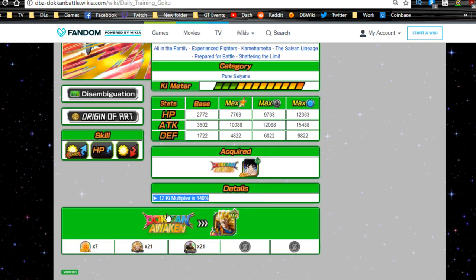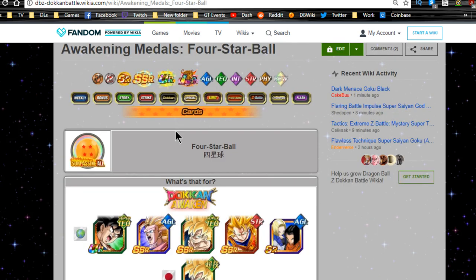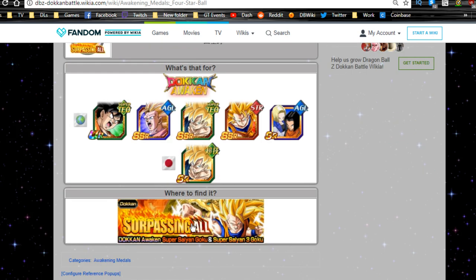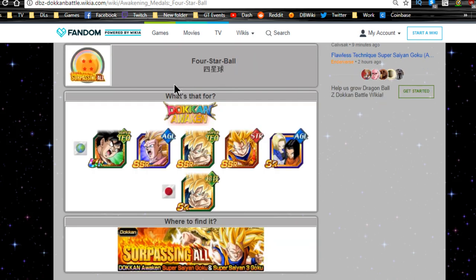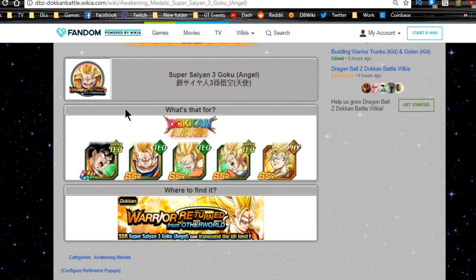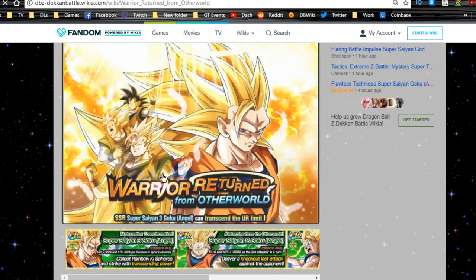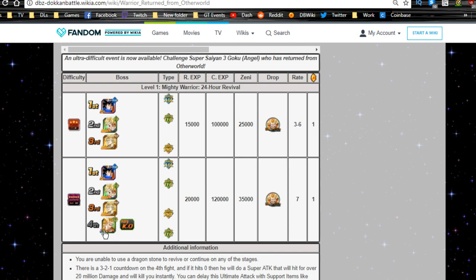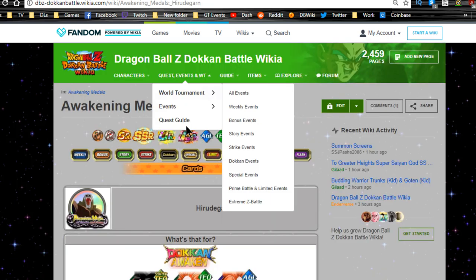When you Dokkan awaken him again, you need three separate medals from three separate Dokkan events. The first is the OG Surpassing All — Super Saiyan 3 Goku event, which is very easy, especially with any 70% leader or higher. Then there's the Super Saiyan 3 Goku Angel event, a bit harder as a 120 lead event. You need to beat it three times to collect enough medals across its four stages.